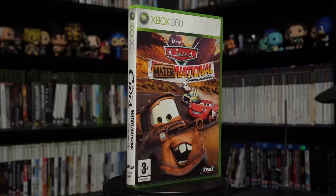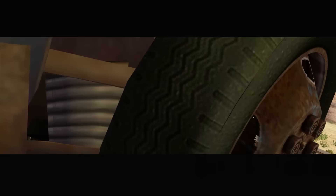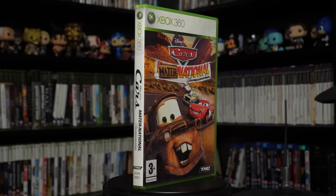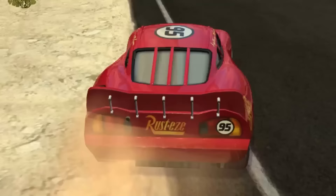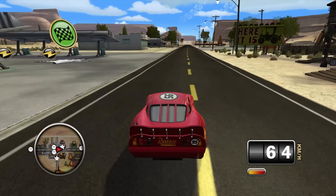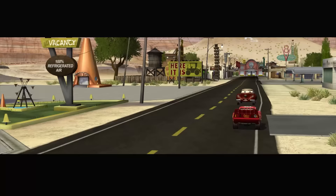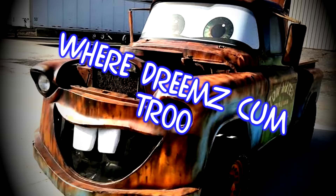Oh look, it's more cars — but now it's all about Mater. Who asked for this? The first thing you see is Mater himself with his face right up to the camera and his tongue sticking out. This game is Cars 1 again — I'm not pulling your jammies. This is the same bloody game as Cars 1 all the way down — same hub world, same objective markers, same races, same collectibles — except now we have missing sound effects for some reason.